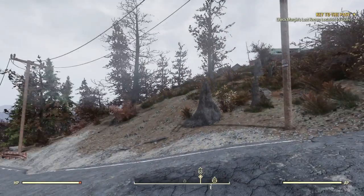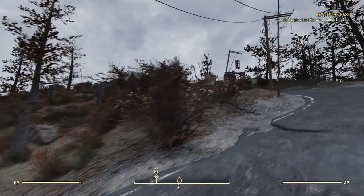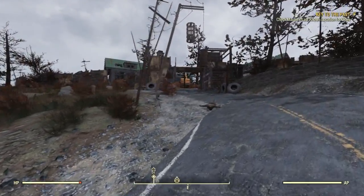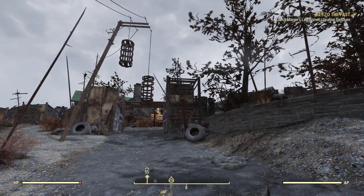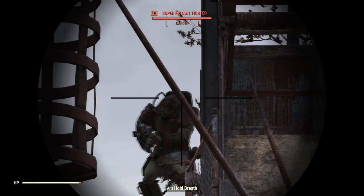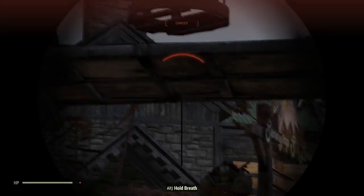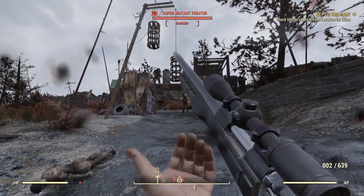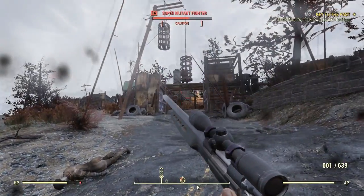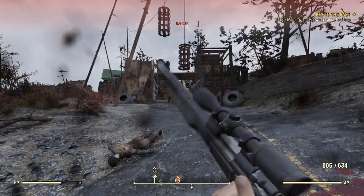We hear some gunshots coming from up here. Let me look at the map and see if there's any players here. No, there's not. So I don't know who's doing the shooting. I'm going to guess Super Mutants, because Super Mutants seem to have moved into these what used to be Raider locations. Oh, I didn't even hit him. I didn't hit him either. Okay, we're not off to a very good start.